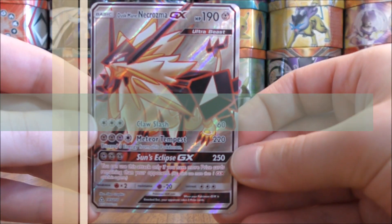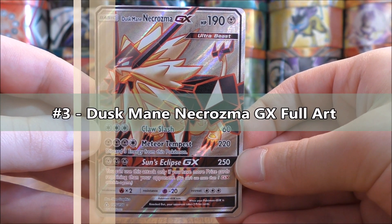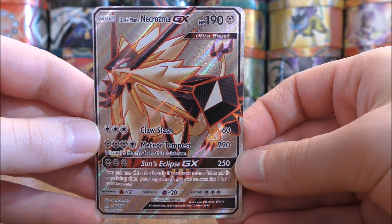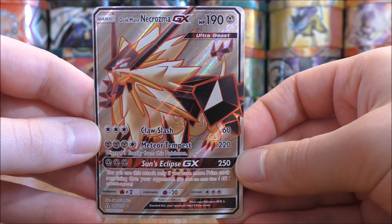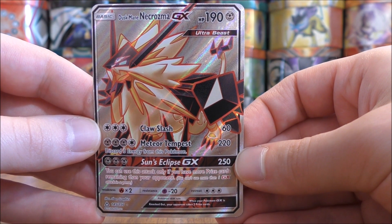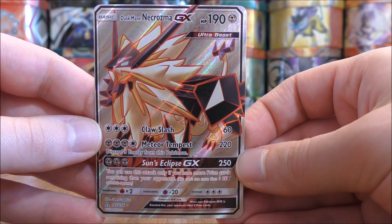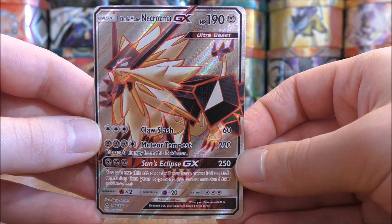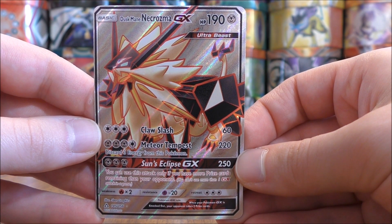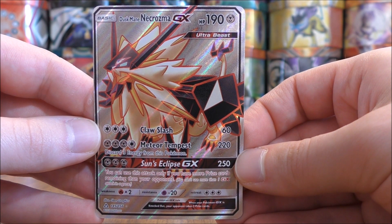My third favorite card in this set would be Duskmane Necrozma GX. Duskmane Necrozma was the first deck I tried to build in Ultra Prism. This is a very powerful attacking Pokemon with two moves that both do over 220 damage. You can attach something like a Fighting Fury Belt to this card, give it a monstrous HP, and do even more damage. Love the silver background too. I definitely prefer the Full Art cards over the GX Rainbow Rare — the Full Art cards just look a lot better.